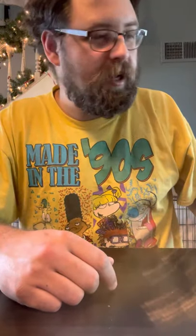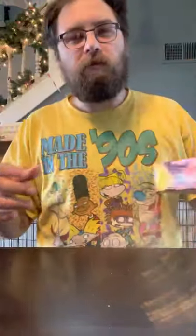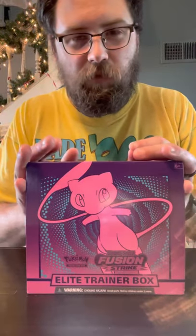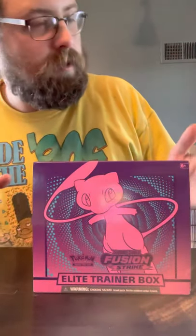Hey everybody, welcome to Empty Shell Gaming, this is Jacob. Today we are going to be opening up Pokemon boxes. We got the Urshifu V-Max, the Single Strike — I think there's also a Double Strike or Multiple Strike or something like that, but I did not get that one. We got the Pikachu tin, and then we have the new Elite Trainer Box for Sword and Shield Fusion Strike. I don't have much memory on my phone, so we're going to start with the Pikachu tin.